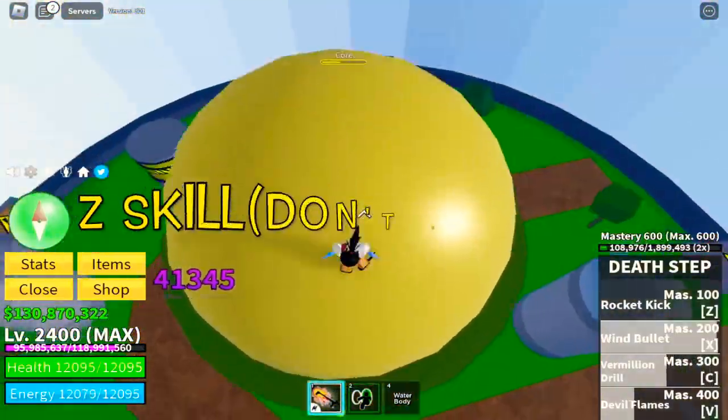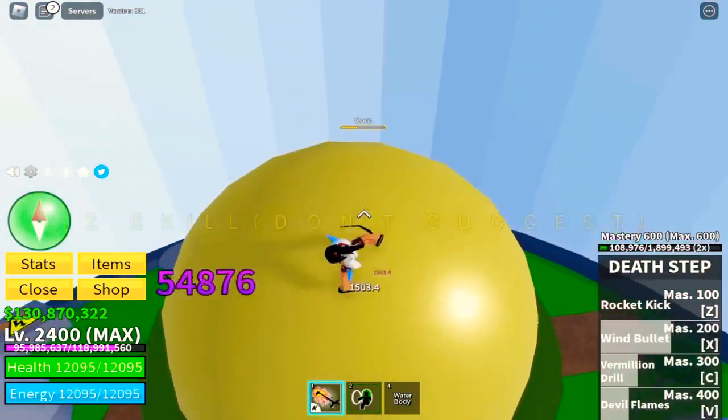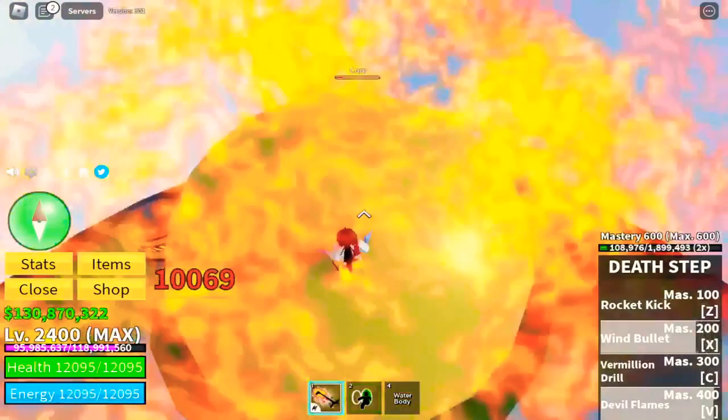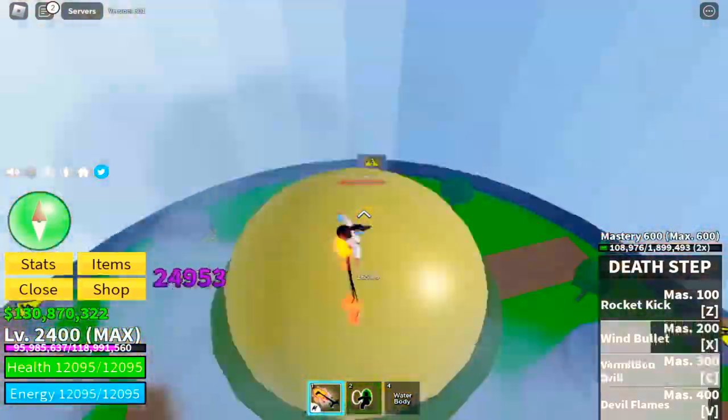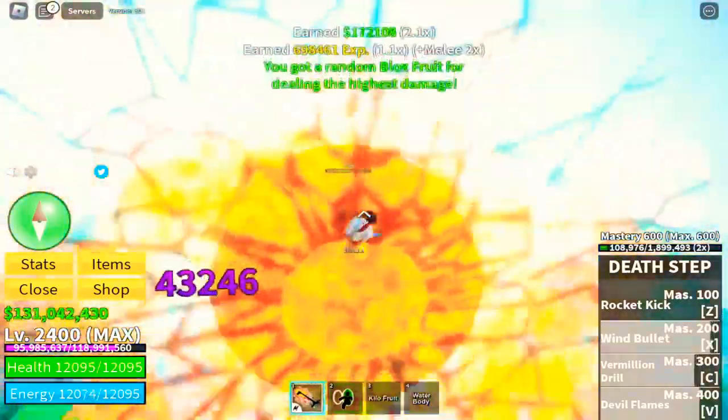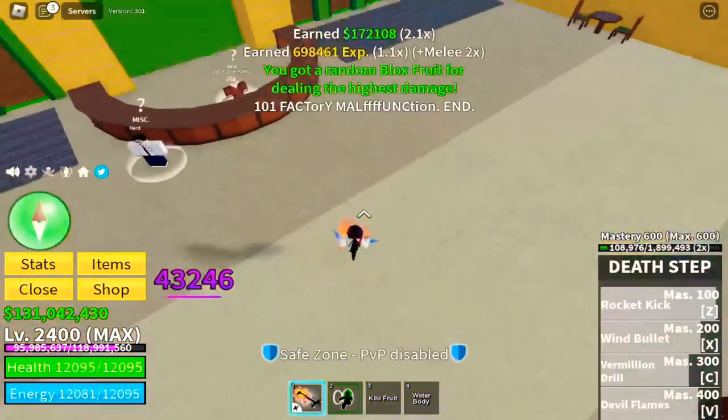For the Z skill, I don't suggest that you use it because it will launch you forward, and if you don't aim it properly it will waste time. That's it for Death Step. For the fruit, we got the Killer Fruit — what a waste.